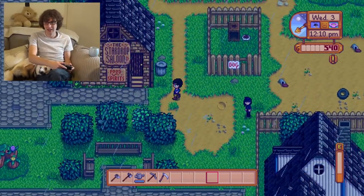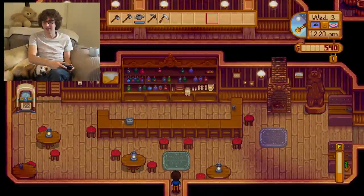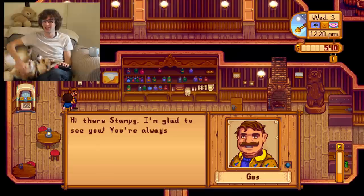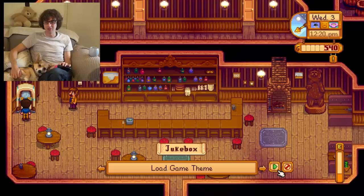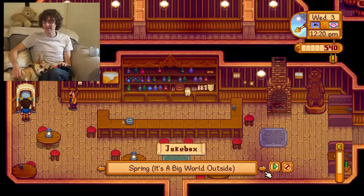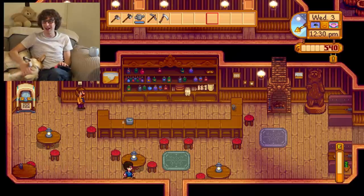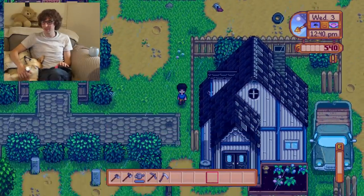Oh, here's the saloon — this is where Emily works, I met her in the last episode. Let's go and have a look in here and chat to this person. It's Gus. Hi there, Stumpy! I'm glad to see you, you're always welcome here. Can I put something on the jukebox? Oh look, I can pick the song. Cloudy Country... Settling In. Let's leave it on Settling In because that seems like an apt name considering that's exactly what I'm doing.